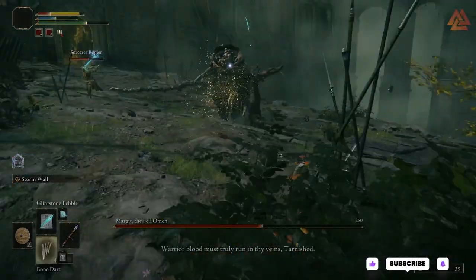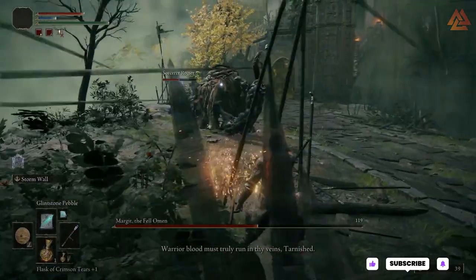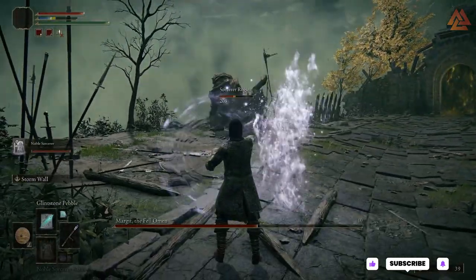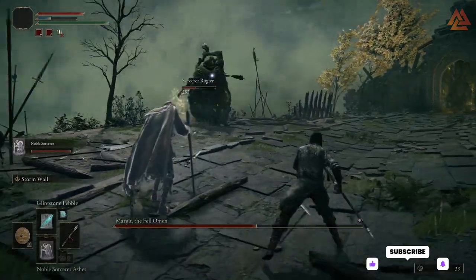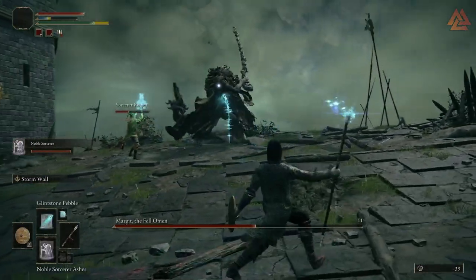So I needed to get some more runes to level up my stats and then find some more Smithing Stones to level up my gear. But the problem is, if you've already cleared lots of areas in the starting zone, how could you possibly get more? Margit is the gatekeeping boss to prevent access to new areas and content, right?